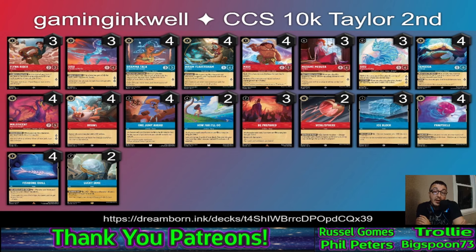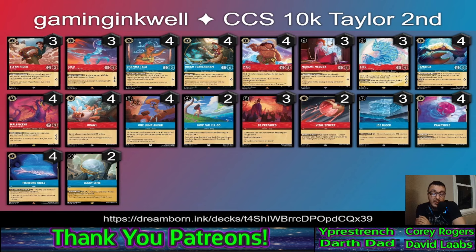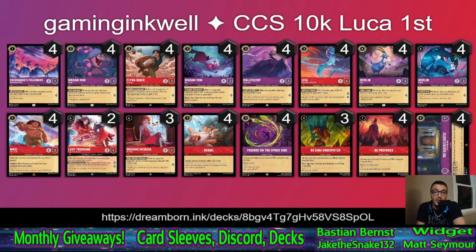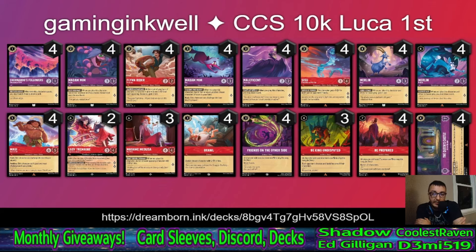Two Vitalosphere — you pop it, pay one, give Rush and plus-two to a character. That's pretty good; Rush is really powerful in every format, which is why most rush characters are either broken or uninkable: Maui broken, Fox broken, Beast, Pan, Rafiki uninkable. Four Popsicle, four Quill, two Lucky Dime. Overall not too spicy — Vitalosphere and Frenemy are the cards he's playing to differentiate. Frenemy I completely get and like; Vitalosphere I wouldn't have expected but it makes sense.